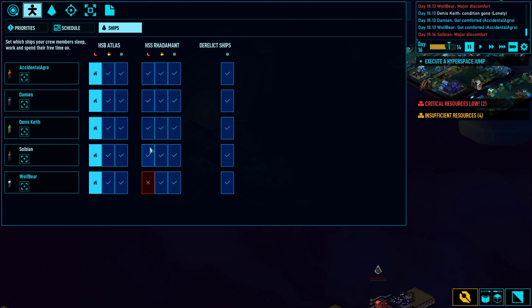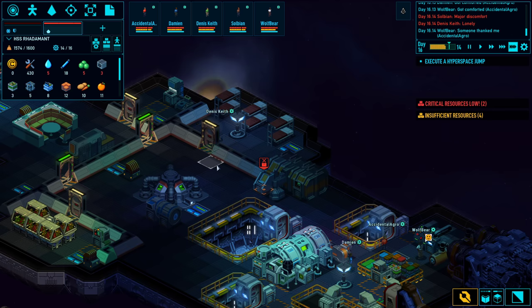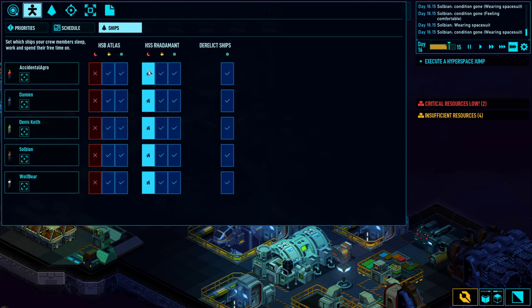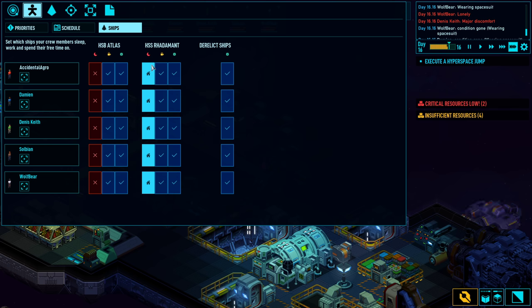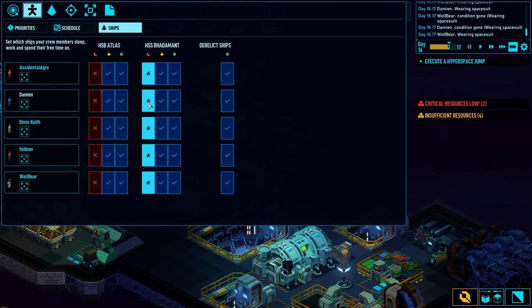At this point I'm going to move everybody over to the Radamon and have them sleep here. I went to the crew management and just told them to sleep on the Radamon rather than on the HSB Atlas, by left and right clicking.